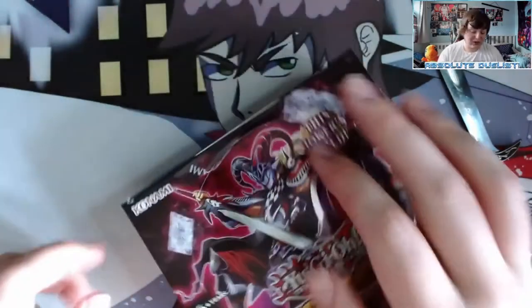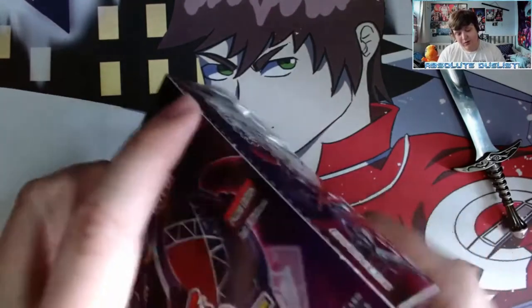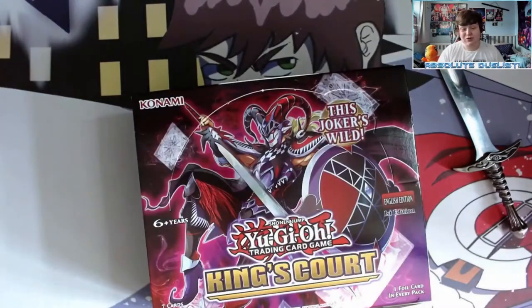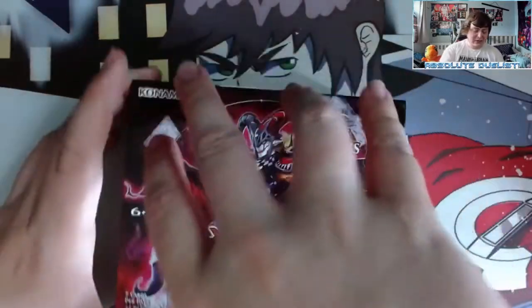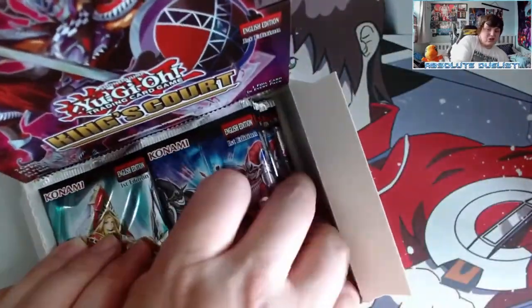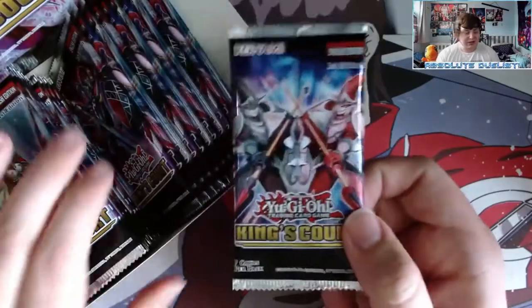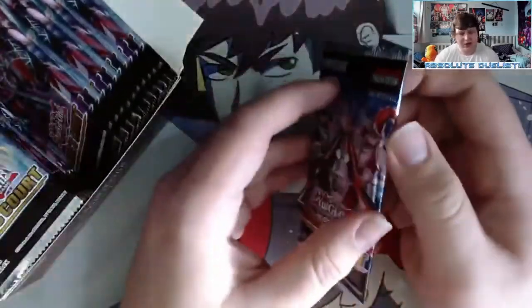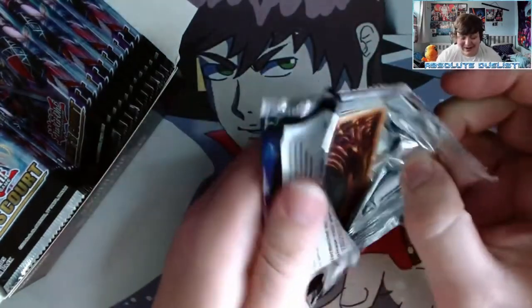I'm really hoping for some cool cards. The thing I want to pull the most is probably Utopic Future Dragon for my number collection and to actually use it. There's a lot of good cards in here — I do want all the King's, Queen's, and Jack's Knight support. There's also the new King's/Queen's/Jack's Knight Rescue Rabbit card, which would also be a nice pull. First pack of King's Court, let's see what we get!